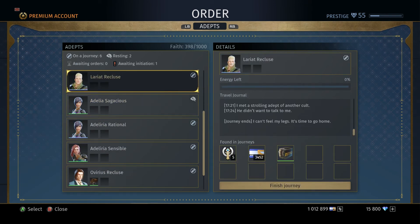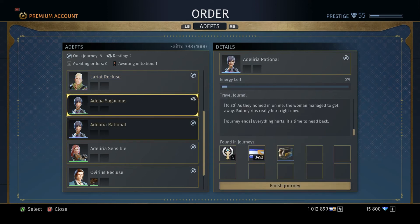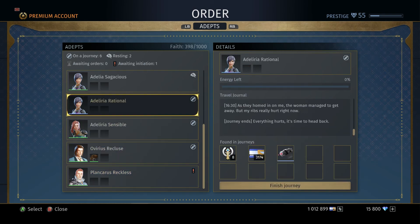I have one Adept here awaiting an invitation — and let me go into this too. You're only allowed eight active Adepts at a time. So if I have one here — Plankaris — who's awaiting an invitation, I couldn't figure this out in the beginning. I thought I could just send him on a journey but it wouldn't let me. What I realized is you have to get rid of one Adept you don't want first.